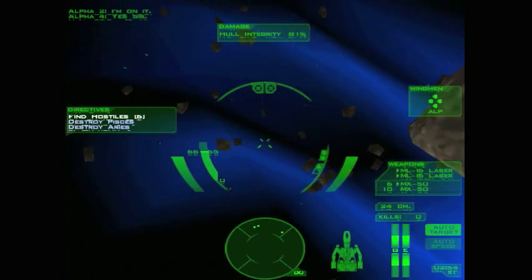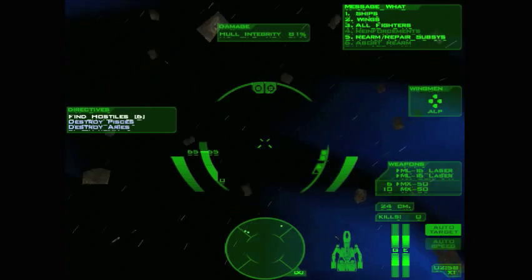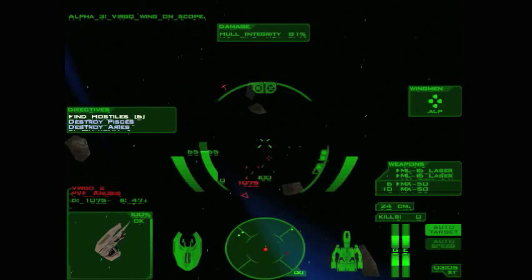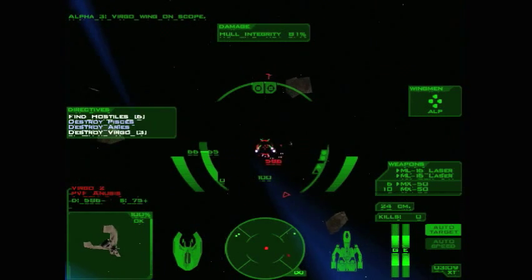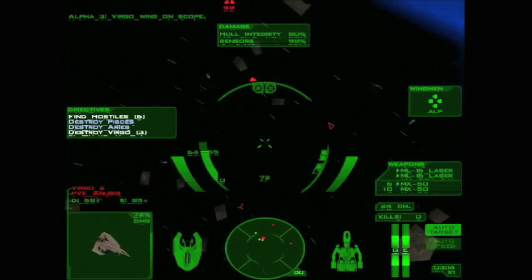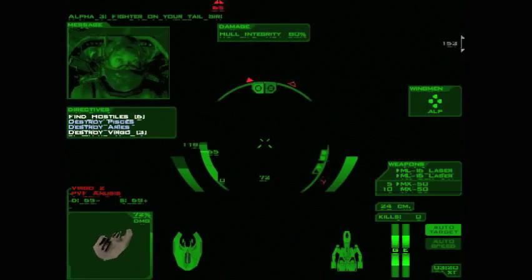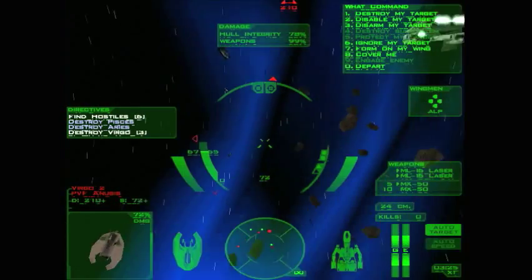So the best thing to do, if you want to do all of them, is go by wings — like different alpha wings — and have them form up. You can release them when it's time to. Virgo wing on scope. All right, I see them. Here we go. Now you're a wingman, so it's going to be tougher. Where are you guys at? Come on. Okay, go get them I guess.